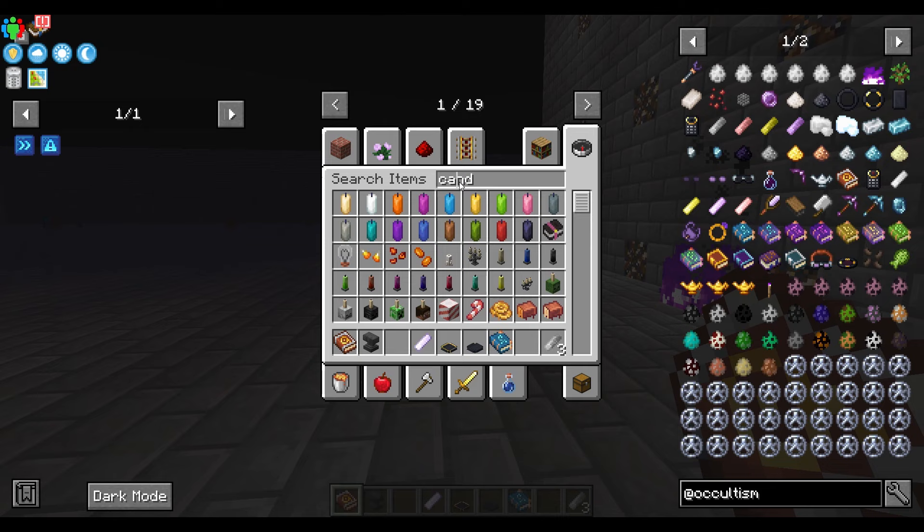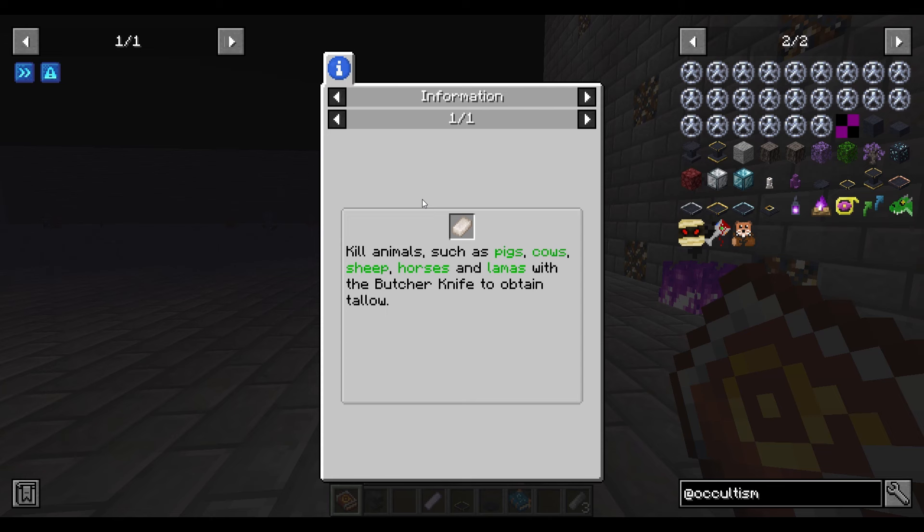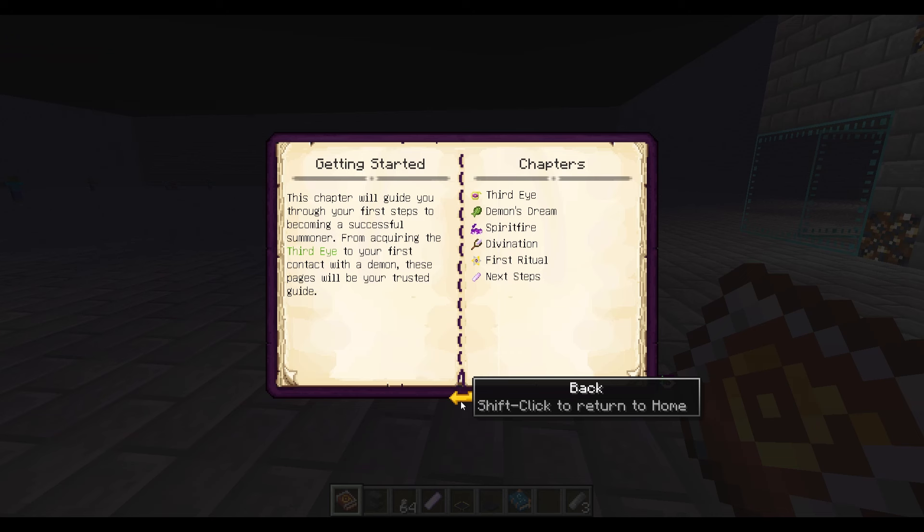Once you have that, it's time to get some candles. You can get candles by getting tallow. You can get animal candles by killing pigs, cows, horses, sheep, and llamas with a butcher's knife — or I think a sword works too.